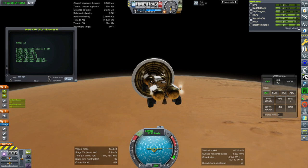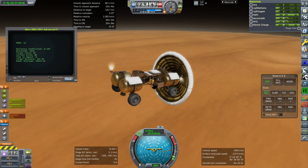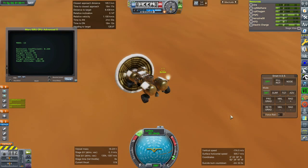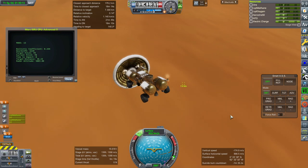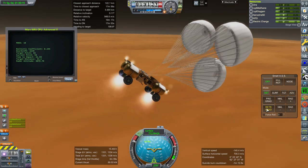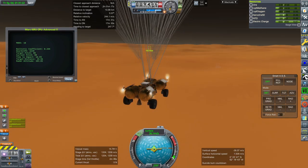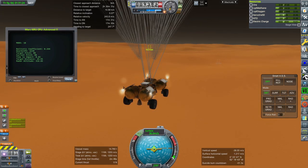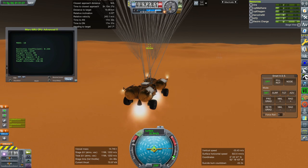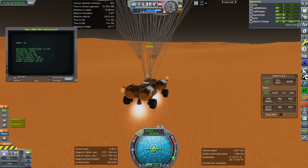I make adjustments using the known relationship between deorbit periapsis and landing distance from previous testing, basically shifting the deorbit periapsis down to compensate. I actually aimed for Starship rather than the place Starship was supposed to end up. With just the heat shield and no aerodynamic surfaces, it's very hard to aim properly unless you have an offset center of mass. Here we have an offset center of mass, but it's not offset enough. Having compensated for the gap, I was able to get about 10 kilometers away from Starship, which is close enough to drive over there.